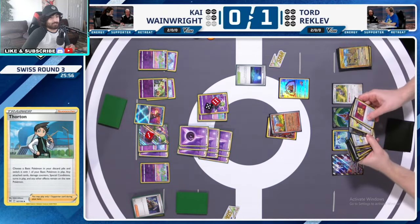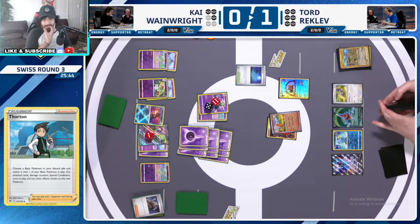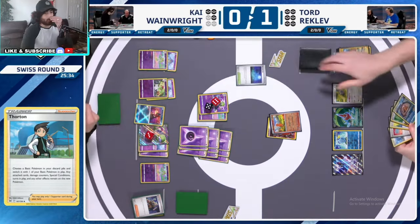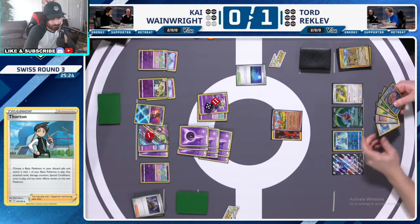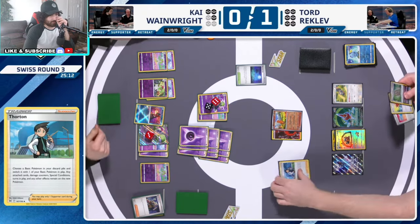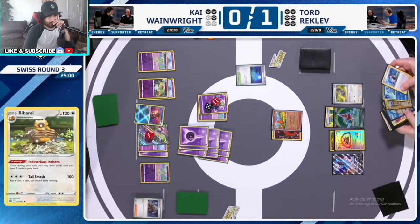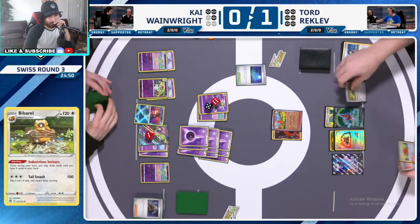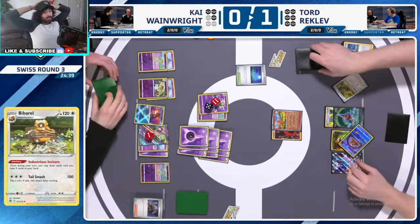He goes for the Bibarel — he's insane, he's so genius. He's gonna put the fourth Seal Stone down and then he's going to Squawkabilly. After he Thorntons, he Thorntons out the Sobble into the Bidoof — retreats it, goes to the Bibarel. Now he can Pal Pad in his Thorntons if he wants to. What he's looking for is Mawile — that's what he wanted to draw more. So he's gonna Squawkabilly, then Mawile, and if he doesn't find Mawile he can force Seal Stone for it guys — he's gonna be okay.